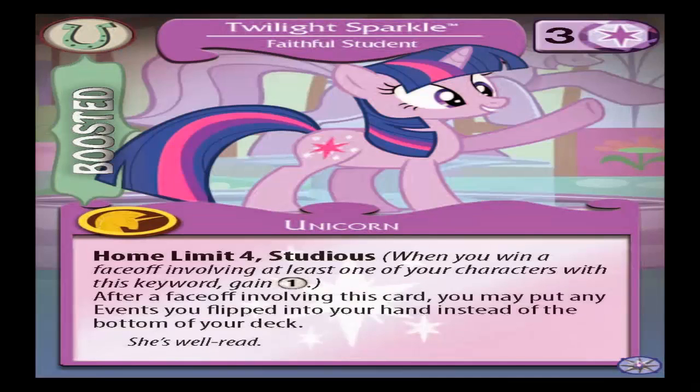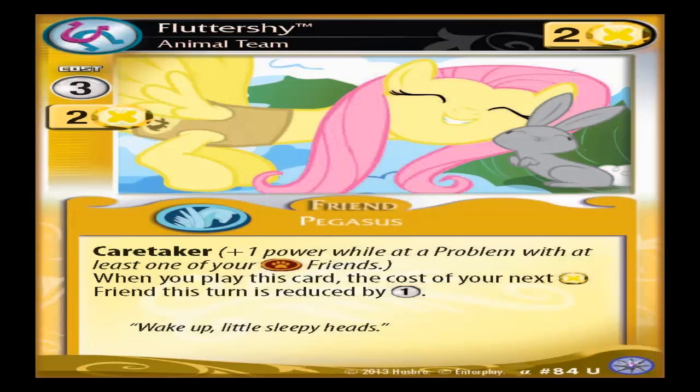The basics are that the game is comprised of six kinds of cards. You have your main pony, and the only way to get the main ponies is to buy the starter decks, because they don't come in any of the booster packs. You then have your friend cards, which have action token costs — because at the start of every turn you get action tokens, and how many you get is based on the highest score between the two players. You have to pay tokens to play a friend card, either at home or at a problem card, and you may also have to meet a power requirement.